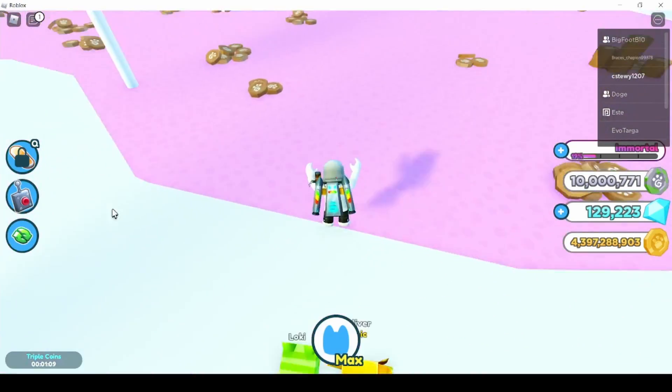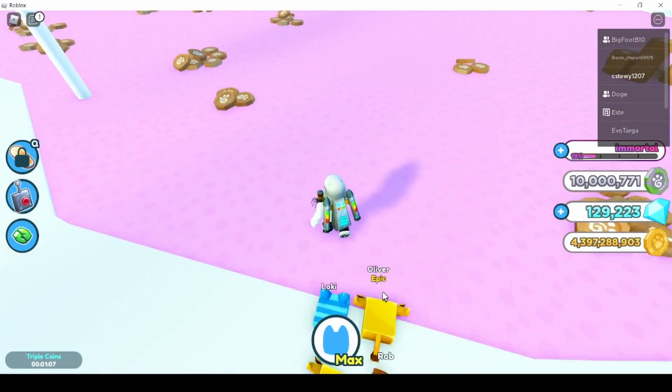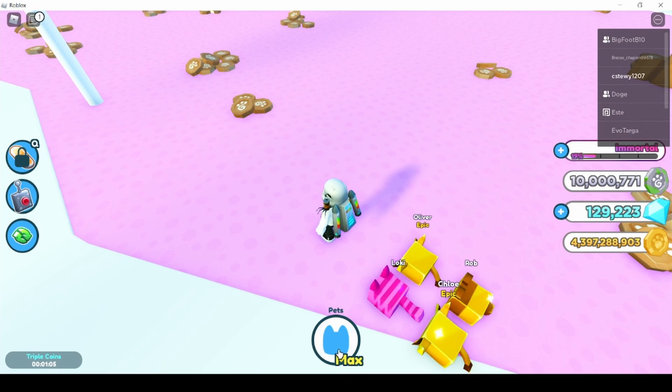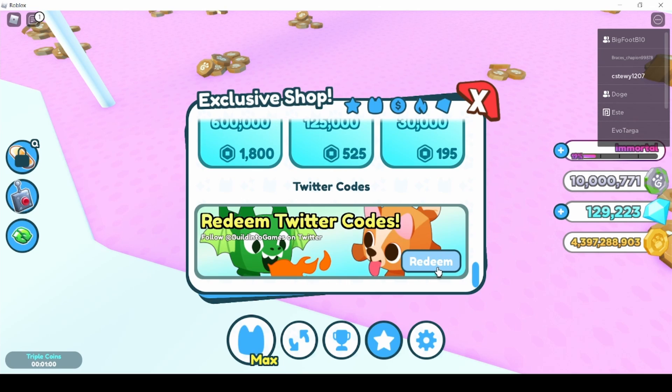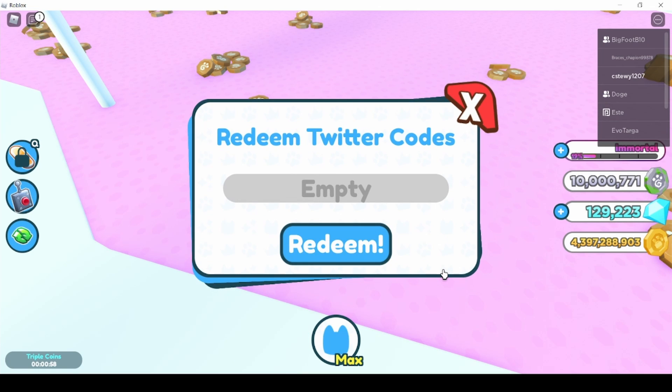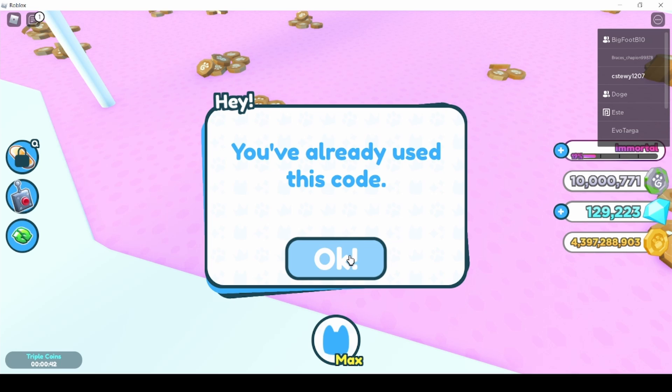The two newer codes — to redeem them, you have to hit the pets icon, go to the exclusive shop, scroll down, and go to redeem codes. The first code is 'super ultra one' — I've already used this code but super ultra one will give you ultra coins and an ultra lucky boost.